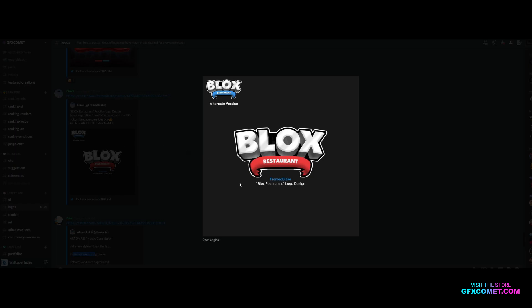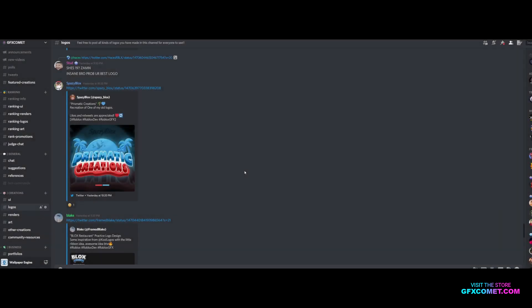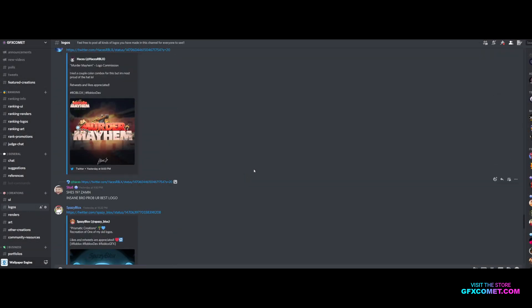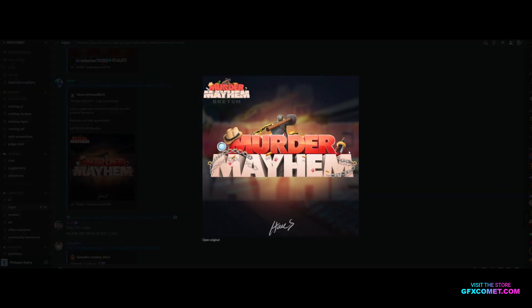Restaurant practice logo design — the ribbon here could be better, it looks kind of puffy. Prismatic Creations — I think the colors are kind of weird because it's red, white, and blue, but it's entirely blue. If you change the colors and fix them, it could be a lot better.